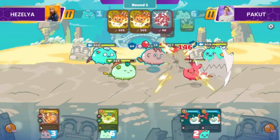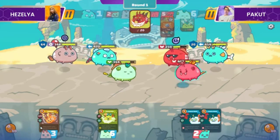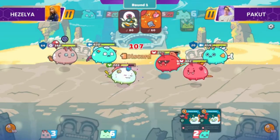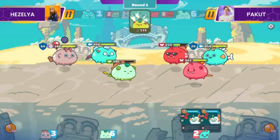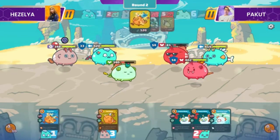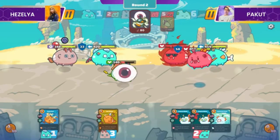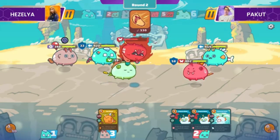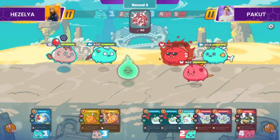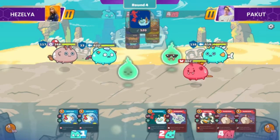Early aggression from both sides. Pakut bumato agad — pinakamalakas sa damage niya pagdating sa plant. Pero sumagot dito si Hezelya with Double Nut and Balloon, galing sa kanyang mech. Nag-discard ang kanyang mid bug at may pahabol pa ang discard ng front bug ni Pakut, plus Aresthetic. Ubos talaga ang barahan ni Hezelya, pero may damage pa rin galing sa plant. Gumamit ng balloon naman ngayon yung mech ni Hezelya para matanggal ang stand at same time makancel ang last stand ni Pakut.